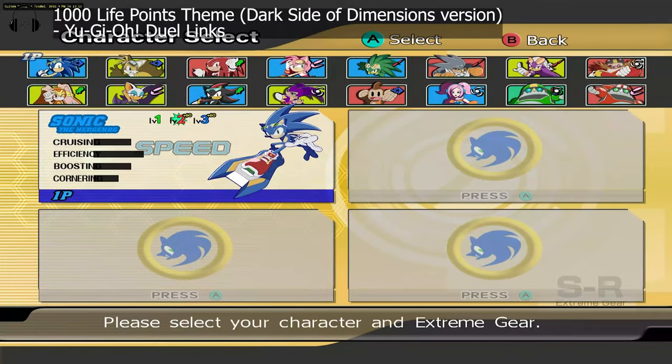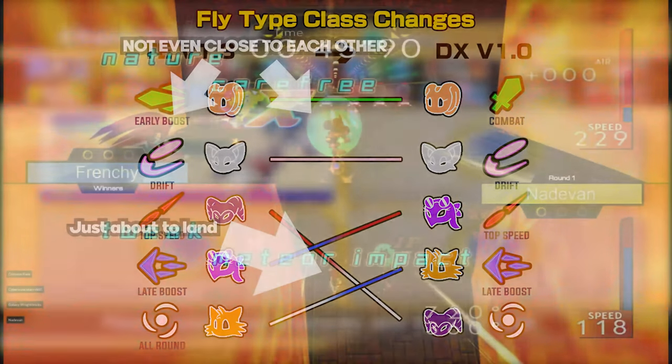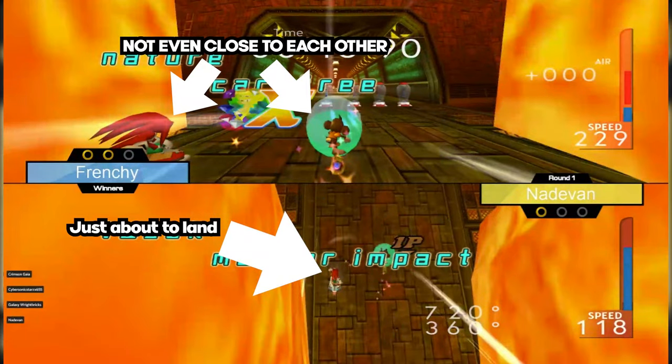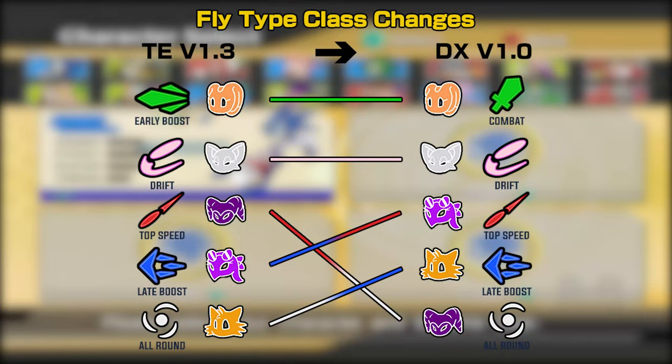There are some cool character changes coming along. The fly types have been swapped around a bit — we're changing the class that they fit into. The main reason for this is Tails, because Sonic, Eye Eye, and Tails all have unique properties on their level 2 attack, which makes them very strong. We feel they should all be in the same class, so now they're all going to be in Late Booster.